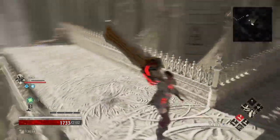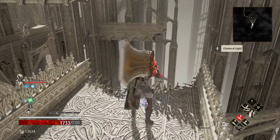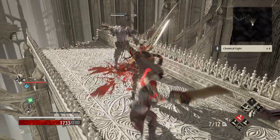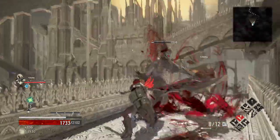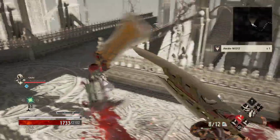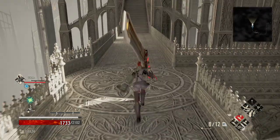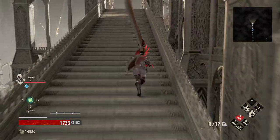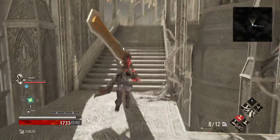Drop down and grab the chem light. We're going to go this way and drop down again, follow around this way. Anti-inhibit as well as a rotten missile.